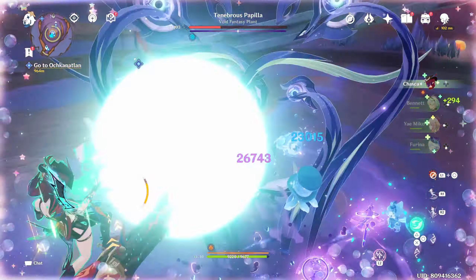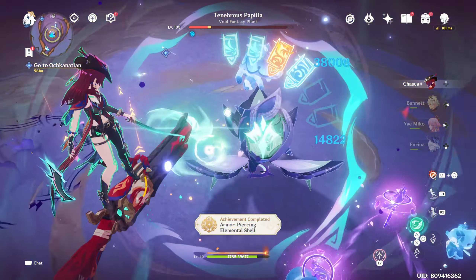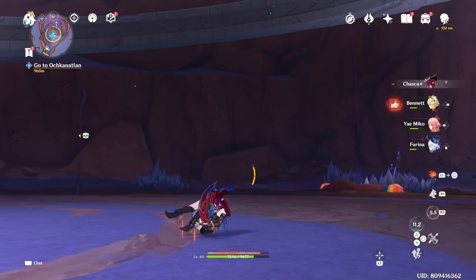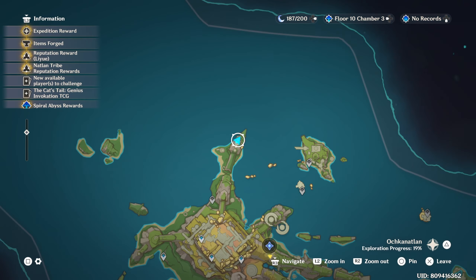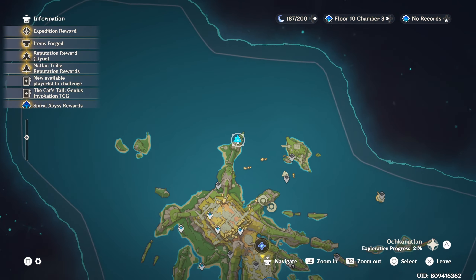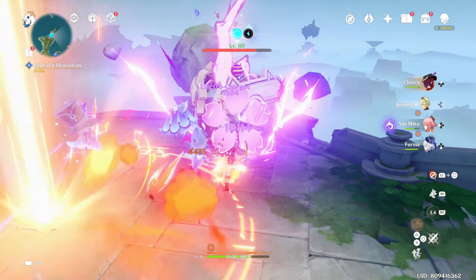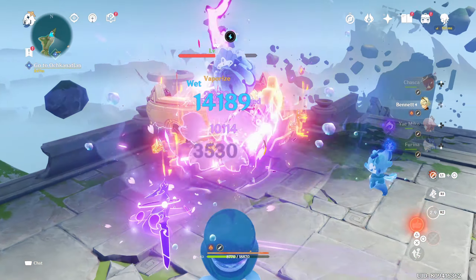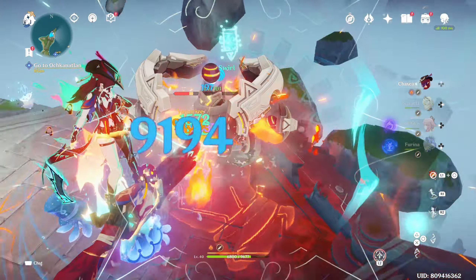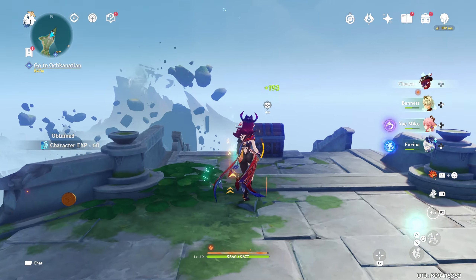Sometimes your clear time with Chaska is a lot faster than other times depending on whether or not you get a good Vaporize or Melt off of her. However, after playing her a lot, Chaska as a DPS character is actually doing very well — she has the capability to dish out very good numbers. She's technically not an anemo DPS even though she is an anemo character, so Faruzan won't be able to buff her really well. She's more or less a multi-elemental character using electro, hydro, pyro, and cryo depending on your team.